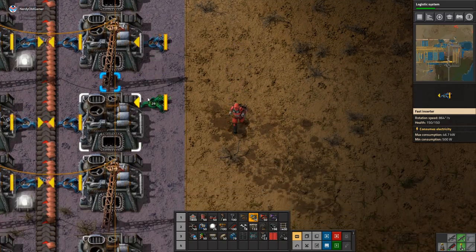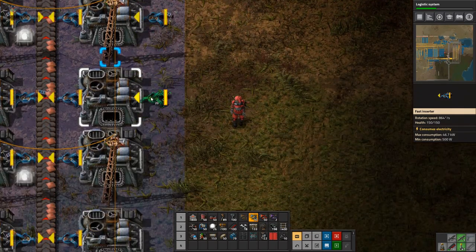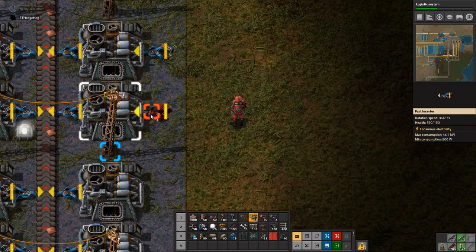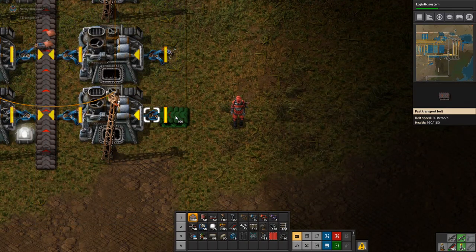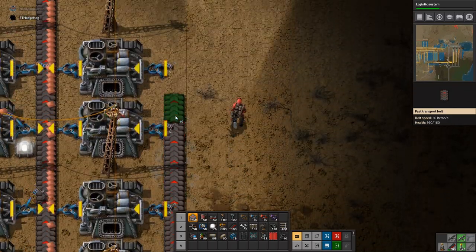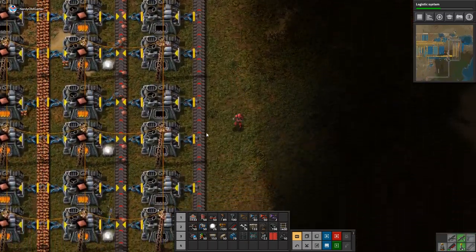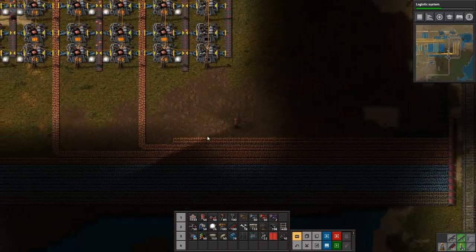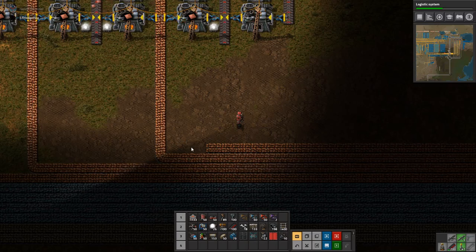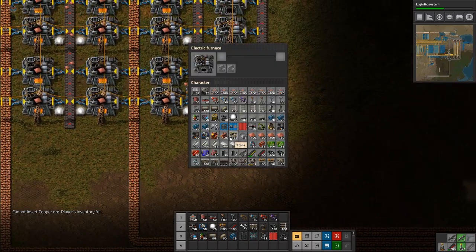We'll make the inserters. Go and steal some steel — steal some steel! I could just request some train stops; we've got them on the logistics system. I don't know why we put train stops on the system — we don't use that many of them.